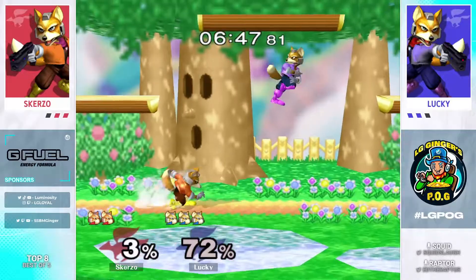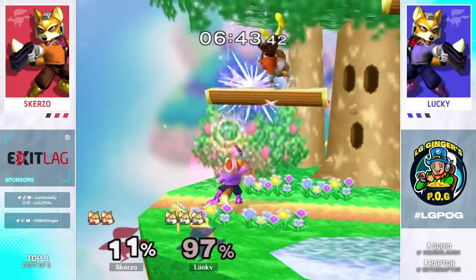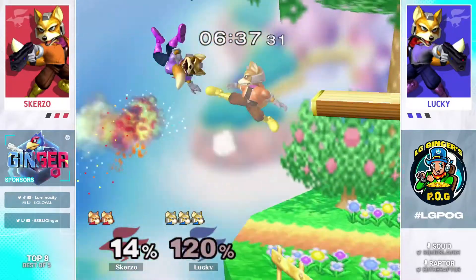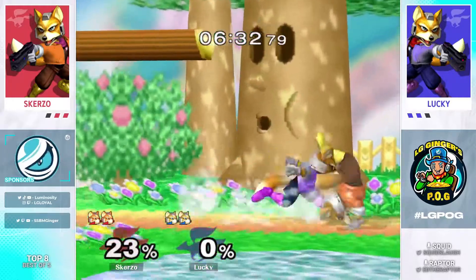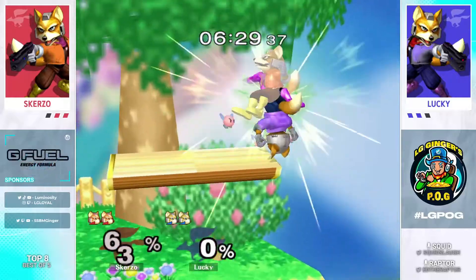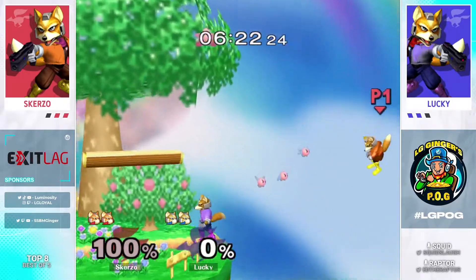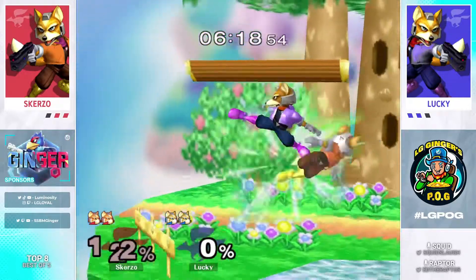Scurzo looking to answer back — if he gets this up right here he's not even at a deficit. Barely misses the running shine up smash to get the tech chase, still controlled. Really good panic option there by Lucky — he misses the up air tech chase and just double shines immediately to push Scurzo off him. It does leave him in the corner against a centered opponent, and with that percent deficit Scurzo is able to take the stock. But I did like that he had an answer for the first mistake.